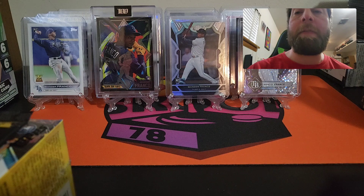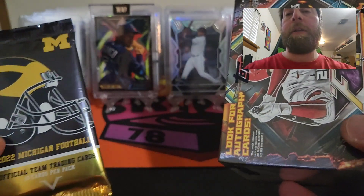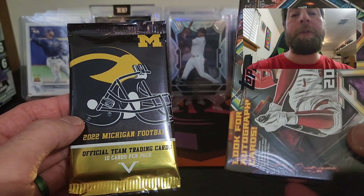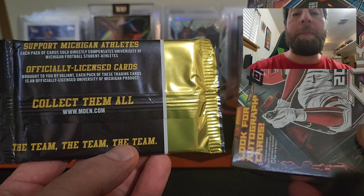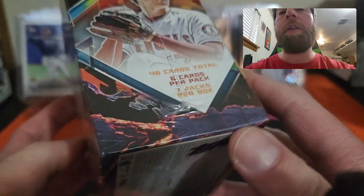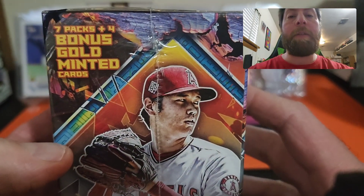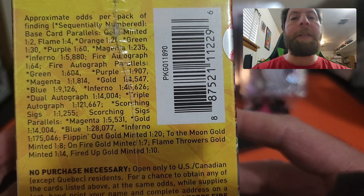Today for this quick little rip, this is some more stuff I got for Christmas from my wife's aunt. I have this 2022 Michigan Football team pack — you get 10 cards per pack, it's official training cards — so hopefully we can get something good out of that. Go Blue! And I also have a 2022 Topps Fire blaster. Look for autograph cards — you get 46 total cards, six cards per pack, seven packs per box, and four bonus gold minted cards. Shohei Ohtani is featured on all sides of the box.